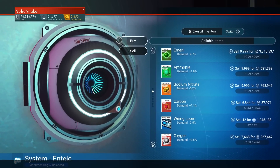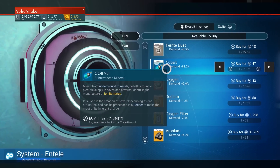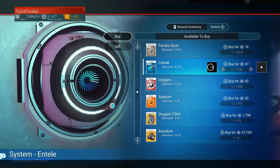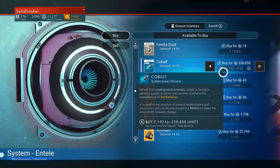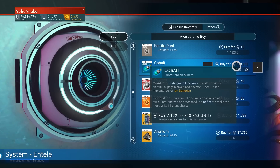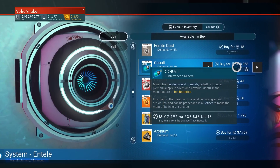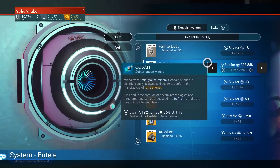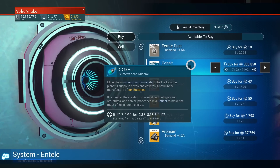Now switch to buy. Look at that — cobalt demand is now negative eighty-one percent. I've never seen it go below negative eighty-one percent; that's as far as it goes — the maximum discount. I'm now buying seven thousand one hundred and ninety-two cobalt for only three hundred and thirty-eight thousand units. So I made one million and I'm buying back in for three hundred thousand — that's a profit of seven hundred thousand, and it keeps growing bigger each cycle.